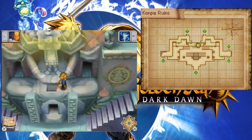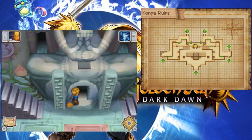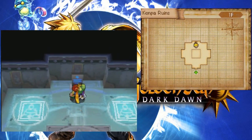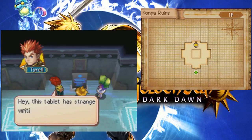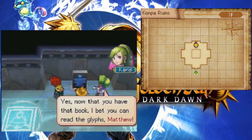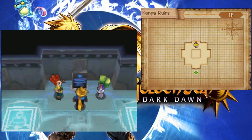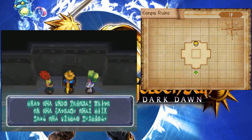Now that we got the glyph book, I suppose we can read these now. "Hey! This tablet has strange writing on it. These are ancient glyphs, aren't they? Now that you have that book, I bet you can read the glyphs, Matthew!" I gave the book to you - you read it! Take a look at them, Matthew!